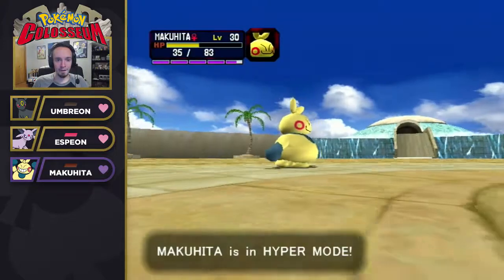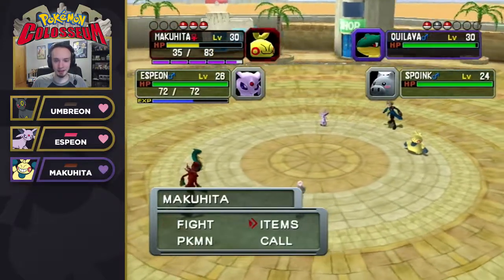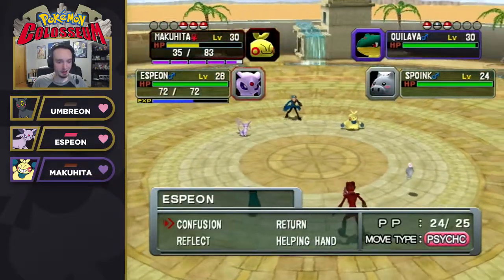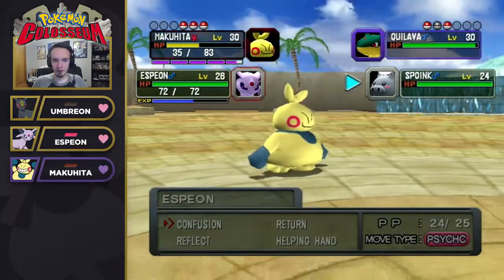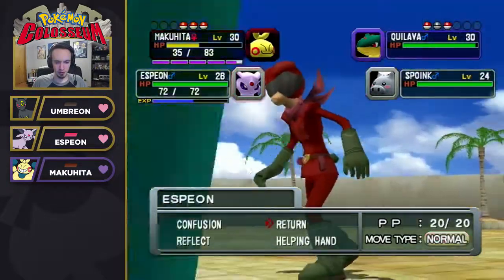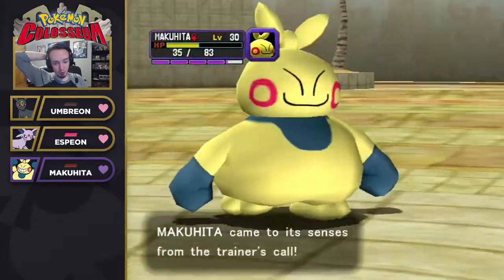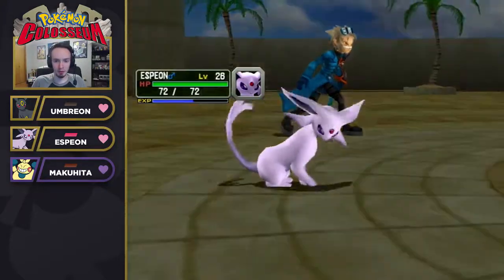Now we are all fever-pitched which means we can't attack, but that's actually not a bad thing because if we call to Makuhita it'll snap him out and in addition it will also lower his heart gauge, which is good. I don't need to go for Confusion because it's resisted by Spoink, but I'm gonna try and get rid of this Spoink and then we can start chucking Pokéballs at Quilava.